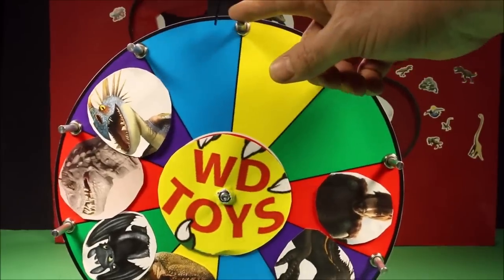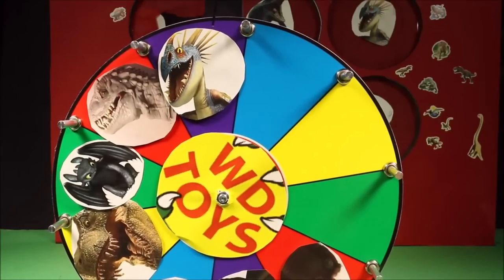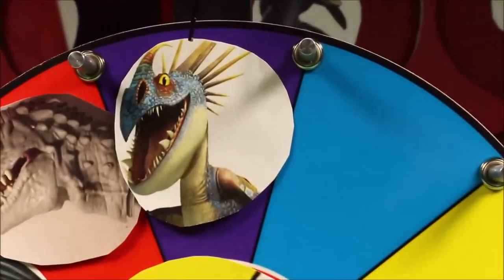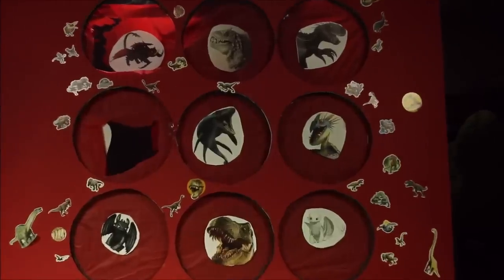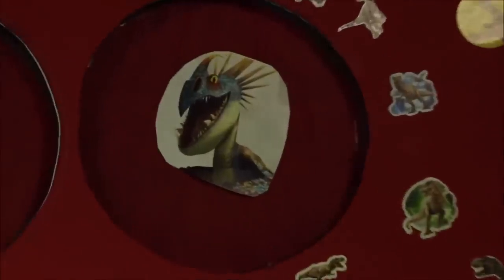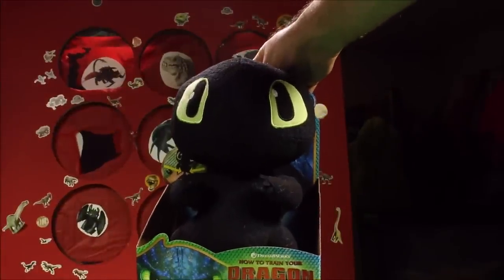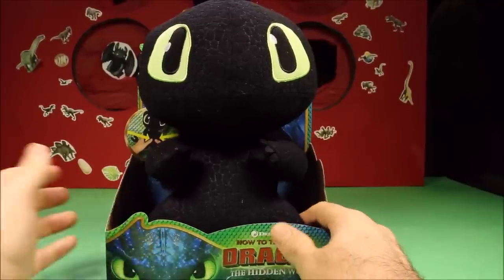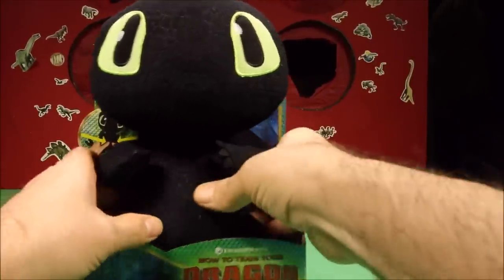Time to spin the giant wheel of fun again. And we got the Deadly Natters Stormfly! Let's find them. Looking at the giant surprise box, he is right there. And what do we do with Deadly Natters? We punch him off! And what was in there? It's a squeeze and growl Toothless! He sounds awesome!